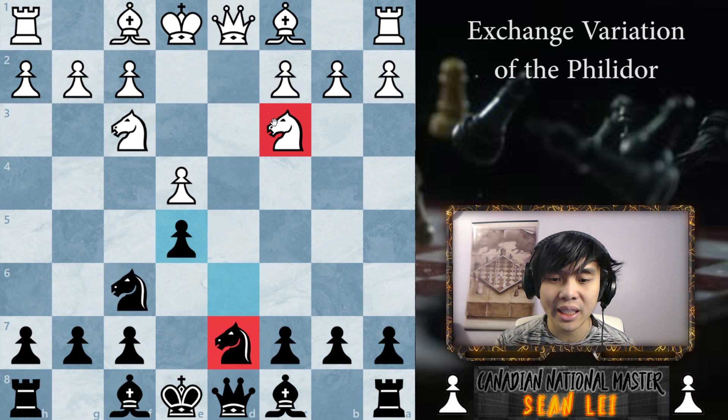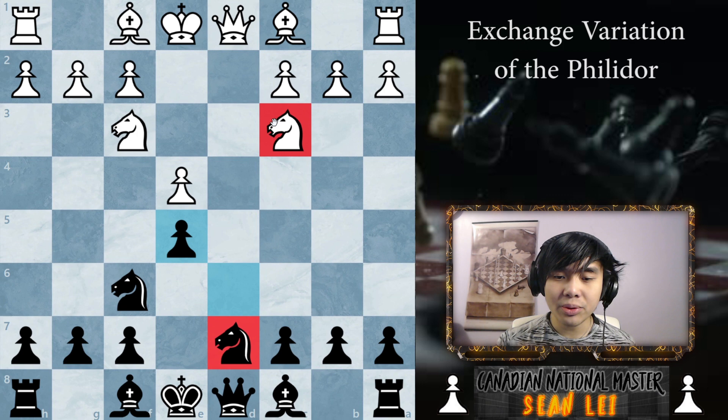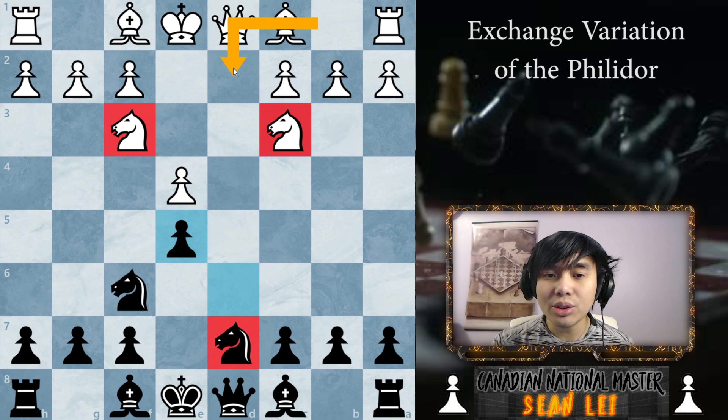You will come to realize this when you get better — having a knight on c3 and f3 looks cool, and as a beginner this is something very normal that you know and play. But one thing you want to do in the future is have the knights support each other, just like in the Philidor defense like this. The reason why is they can help each other out.